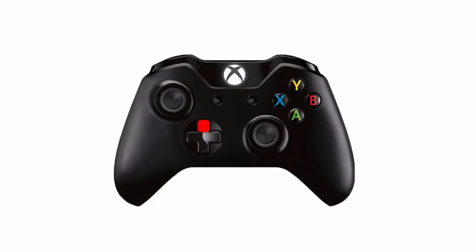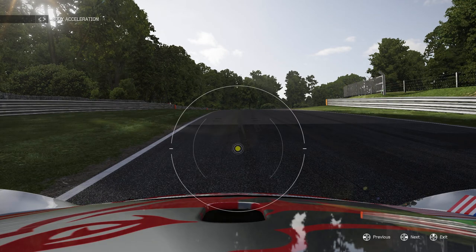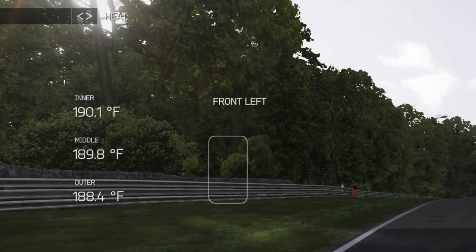While on the track, press up on the D-Pad on your Xbox controller, and then using the right D-Pad button, you can see the temperature of the tyres. They are divided into three areas for each tyre: inside, middle, and outer.